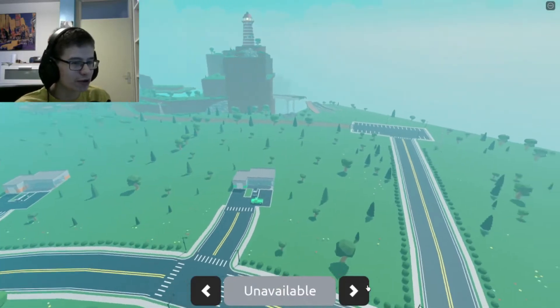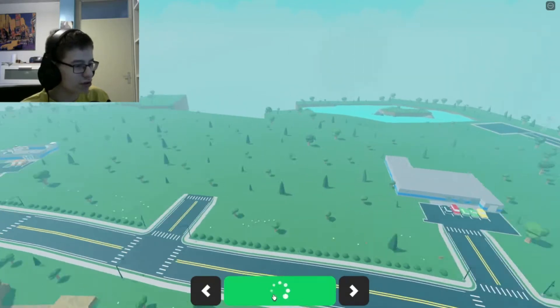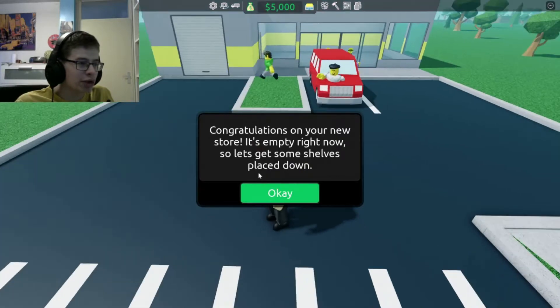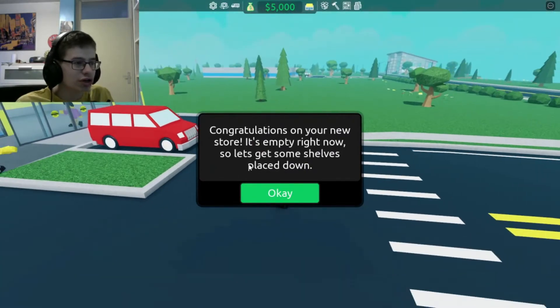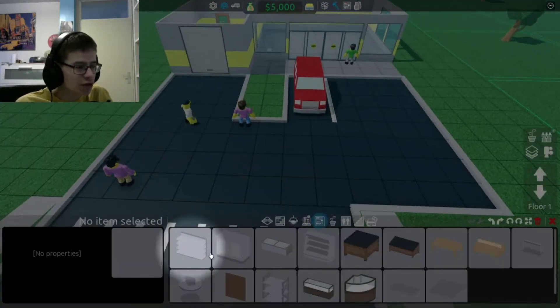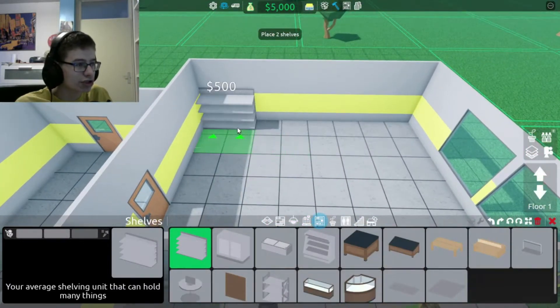This does remind me of Luxburg, but you have your own store instead of your own house. Would you like to go through a short tutorial? Why not! Congratulations on your new store — it's empty right now so let's get some shelves placed down. Open the build menu. Here's the shelving — we just need to put it in there. There we go.